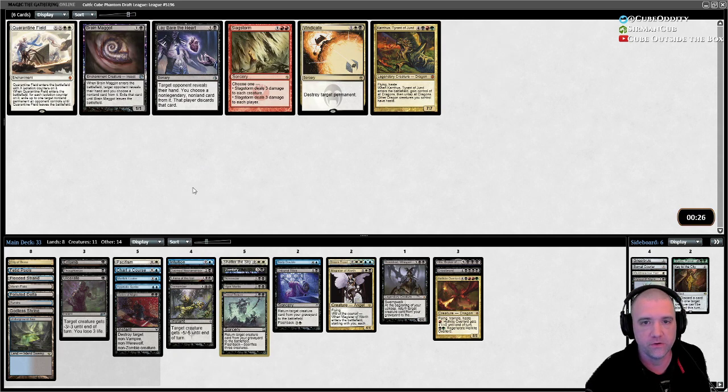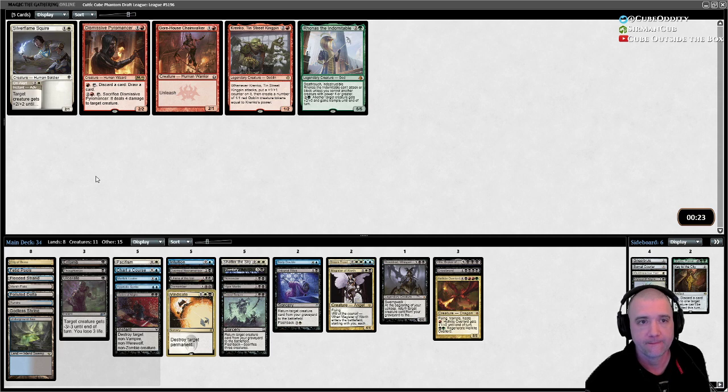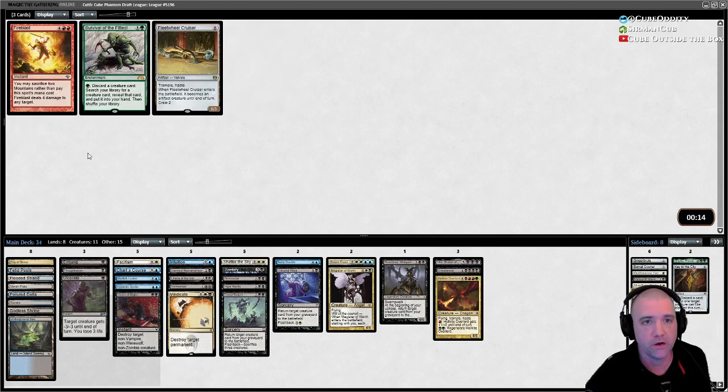Vigor Mortis is pretty good too. I like Vindicate — on color, three-drop, problem solver. Hits Oko, hits a creature, hits everything. A copyable Doom Blade — probably not going to need that but if we do we'll want it.